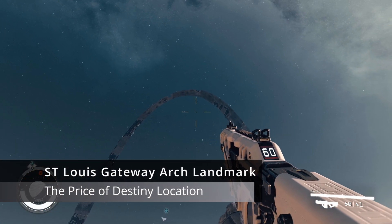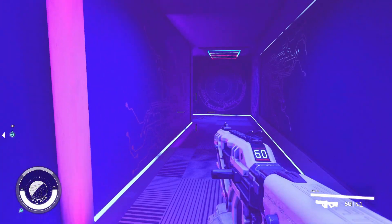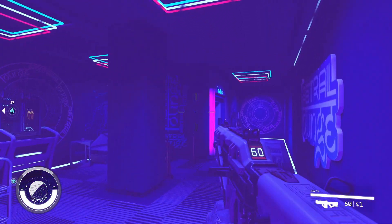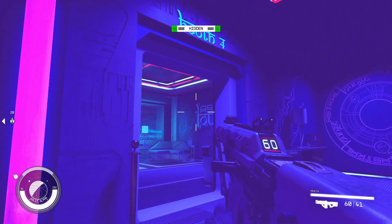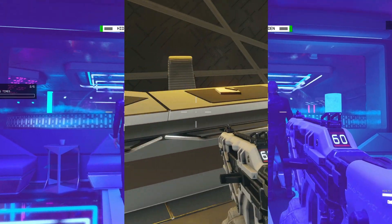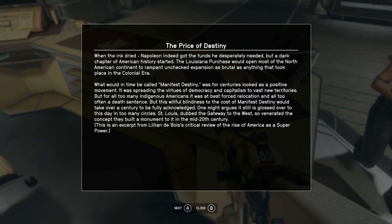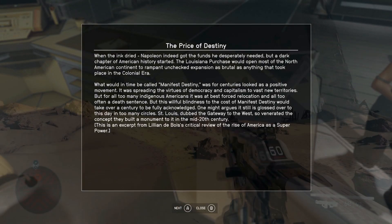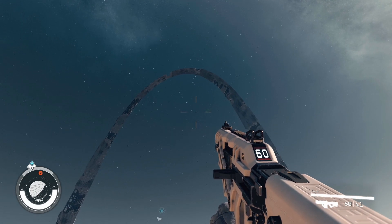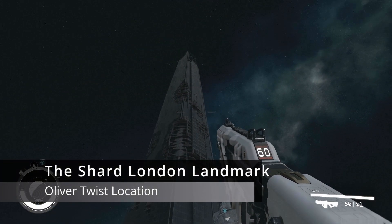The next location is the Gateway Arch in St. Louis. In order to find this, you'll need to locate the book The Price of Destiny, which can be found in Benjamin Baio's Penthouse in Neon. To access the penthouse, you'll first need to find Baio in Booth 4 of the Astral Lounge VIP area and pickpocket the key from him. Once you've acquired the key, made your way to the penthouse, and interacted with the book, you'll then get the Gateway Arch as a landing destination. The location will be permanently added to your map, and you'll find the snow globe directly beneath the arch.